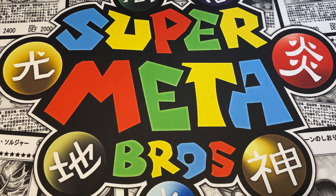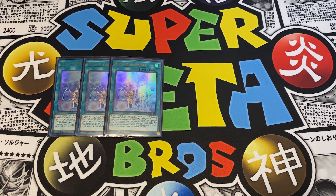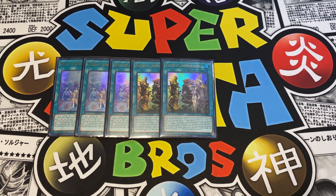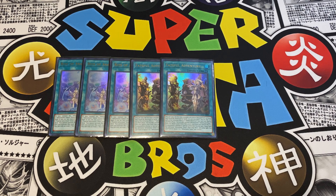Now for the Brave/Adventure stuff - I've got three Rite of Aramisir. You definitely need to run this at three; you want to see that Adventure Token, and it's another 2000 ATK beater on the field. I run two Fateful Adventure in this build. At one it's really good, but sometimes your opponent can get over it with Ghost Belle or some other hand trap. The second copy comes in clutch, and it also thins the deck.